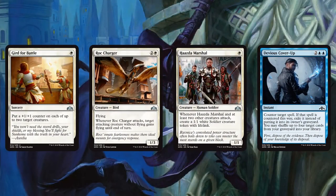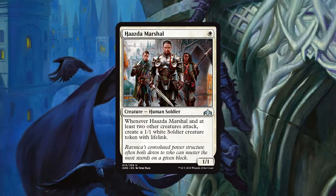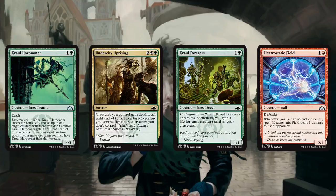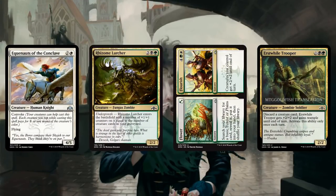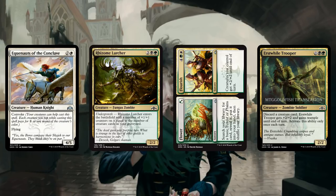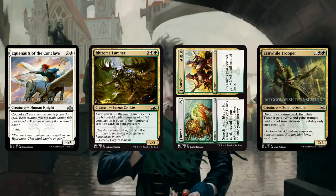Otherwise we got a bunch of stuff that's really only relevant for Limited. Haazda Marshal doesn't look that bad — a 1-mana 1/1 that when it attacks with at least two other creatures, you get a 1/1 with lifelink; though Goblin Sharpshooter-style effects punish 1/1s. Electrostatic Field is another payoff for the spellslinger deck — 1 damage isn't much but a 0/4 blocker for 2 mana isn't the worst. Equenauts is a big Conclave flyer with Convoke. Rhythm of the Wild Lurcher is interesting in Pauper — in Tortured Existence decks, if you stock your graveyard and cast this as a huge 7/7 or 8/8, that's a big threat. Flower and Flourish is a fine limited mana-fixer in Selesnya. Golgari Findbroker is a discard outlet that could be good in limited, especially if you want cards in your graveyard.